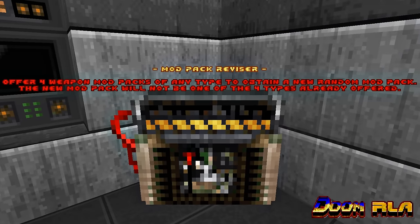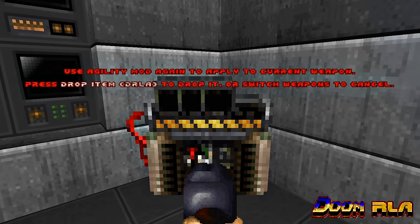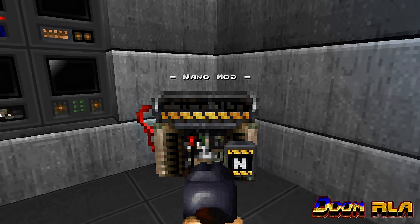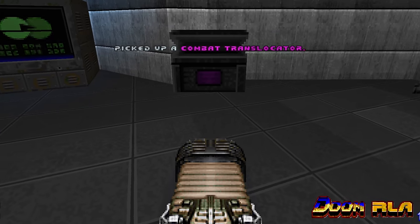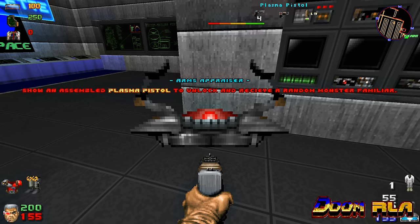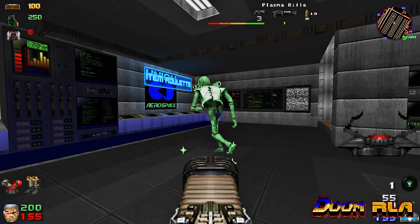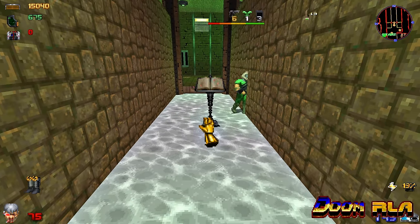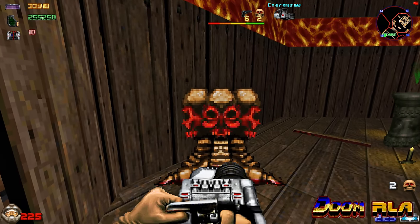Now let's see what every shrine does. At the mod pack revisor, you can offer 4 mod packs to get a random mod pack, and the one you get won't be like any of the others you offered — so if you put in all 4 standard mod packs, you're guaranteed an exotic mod pack. With the dimensional box, you can store weapons and armors that you can reclaim whenever you want, even in a new game. Using the weapon fabricator, you can give up 3 exotic weapons for a chance to gain craft parts. The arms appraiser wants to see an assembled weapon, and in exchange you'll get to unlock a new familiar — don't forget to take back your weapon after. There's also a shrine that grants a prize upon completing a challenge, and a shrine to summon unlocked familiars.